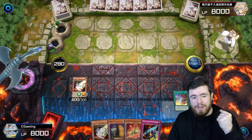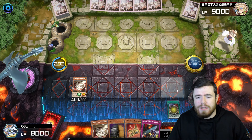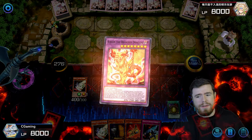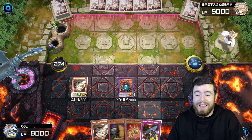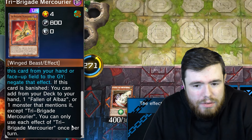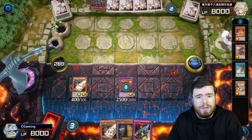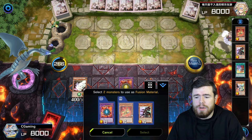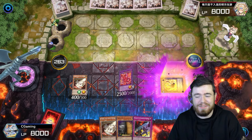We go for Branded Fusion, sending a Lightpulsar and our Albaz to the graveyard, along with Fallen of Albaz and Labelion. We summon out Albion the Branded Dragon. They go for Magnumut, targeting the Albaz in grave — but we have Mercourier in hand and definitely going to negate that. We really want to keep that Albaz in graveyard to fuel our Branded plays. We banish Albaz and Mercourier, and Mercourier is a hell of a card to have in the opening hand.